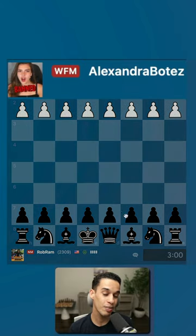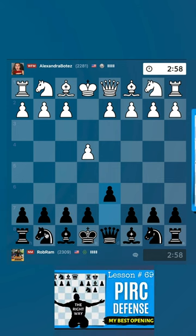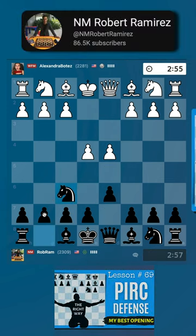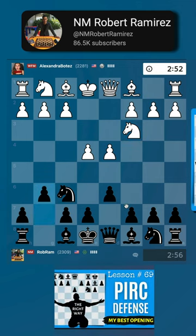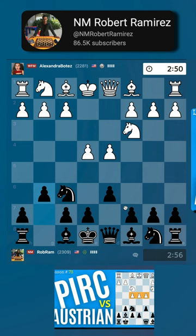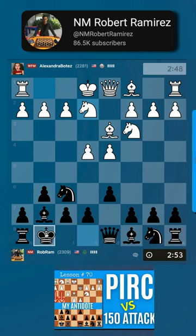Okay, first time playing this bot and we're playing the black pieces. The Pirc Defense has been the main opening we've learned in this course so far. Let's see if they're going to play the classical, Austrian, or 150 Attack — we've covered all of them already.